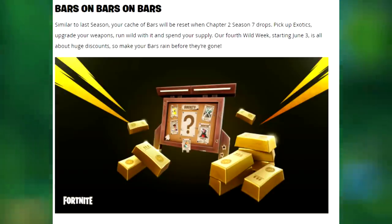Similar to last season, your cache of bars will be reset when Chapter 2 Season 7 drops. Pick up exotics, upgrade your weapons, run wild with it, and spend your supply. Our fourth wild week starting June 3rd is all about huge discounts, so make your bars raid before they are gone.